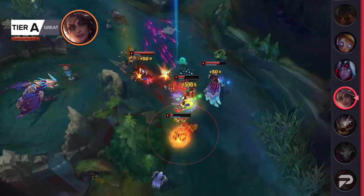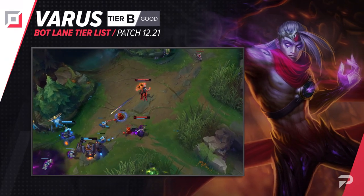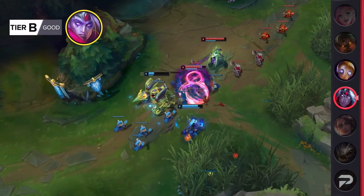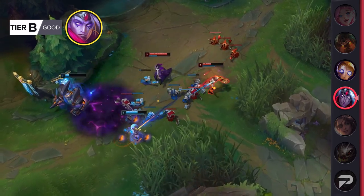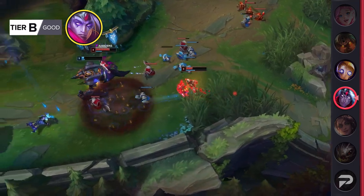We'll move Varus up to the B tier this patch. This doesn't really mean much — he's not bad enough to warrant him being in the lower two tiers, but he's just so mediocre. I still can't really reason picking him — if you want to lane bully, Tristana is a million times better. Ashe is also just as good at winning lane while having the same engage strength, except her ult is global so you can make plays across the map to finish things off.